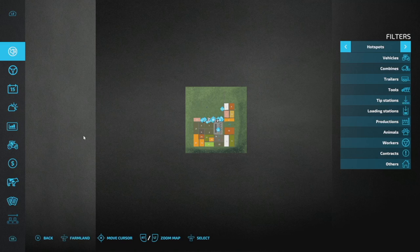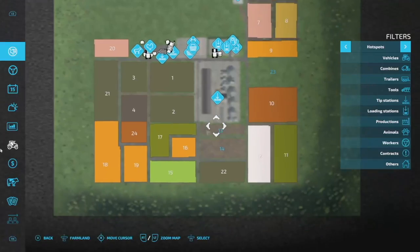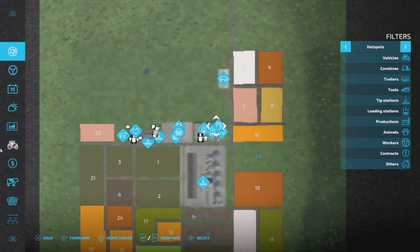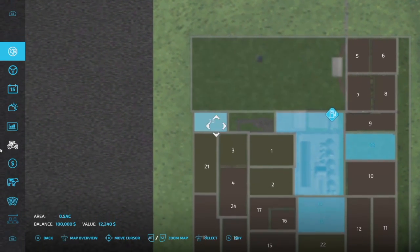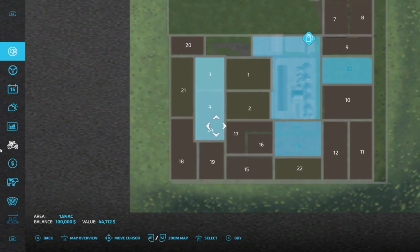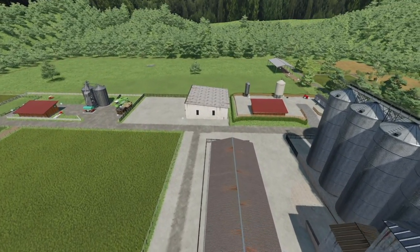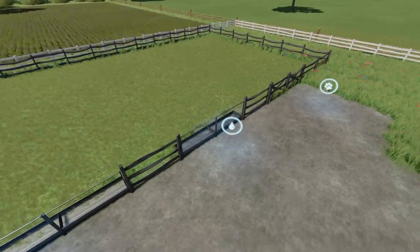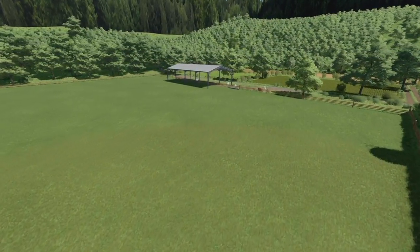Let's take a look at the map. I'm zoomed all the way out to the exact size of a normal base game map like Elm Creek, and then zoomed all the way in - it's tiny. You own fields 13 and 14, plus a main area with your farm shop, the shop, and some selling points. We also have field 23. Prices are pretty cheap overall - at least 197 for the large field, then 12,000, 25,000, 28,000 - prices are not that crazy.